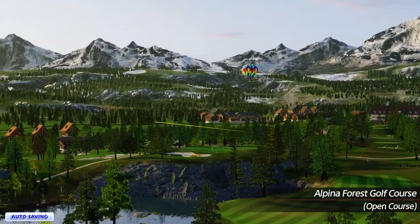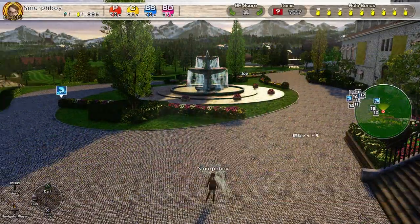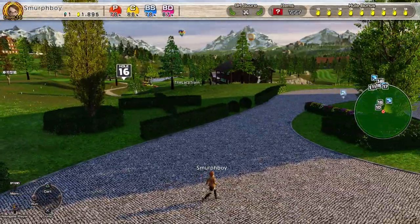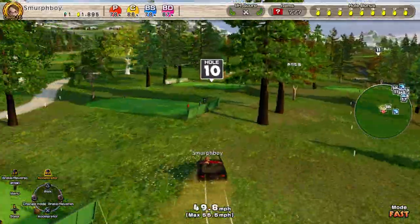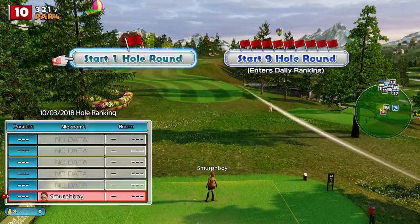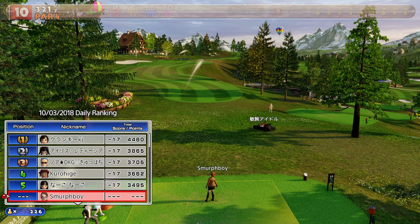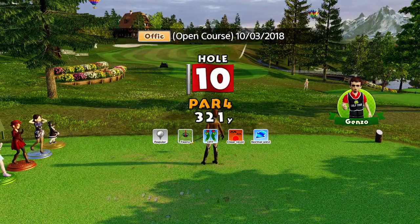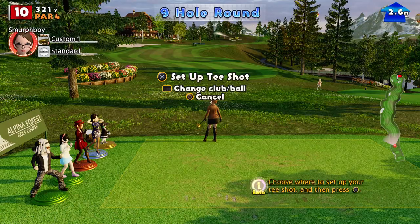Welcome back everybody to more Everybody's Golf on PlayStation 4. We're going to play Alpina Forest as an open online course. We're going to play the Inward Nine Holes, regular tees and teeny cups, because I haven't set a score for that yet. We'll get to the point where we've set a score on lots of these. We're going to use the big clubs, because we've got them, we may as well use them.